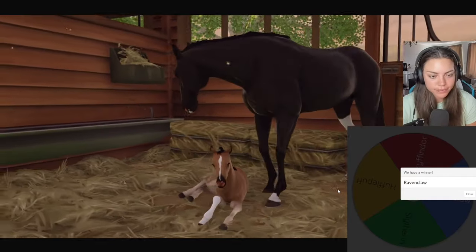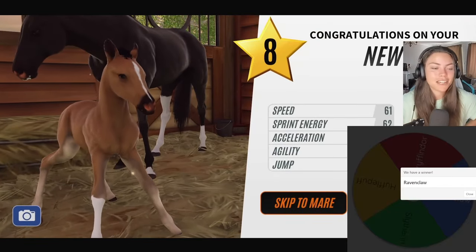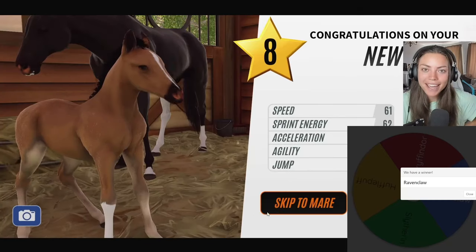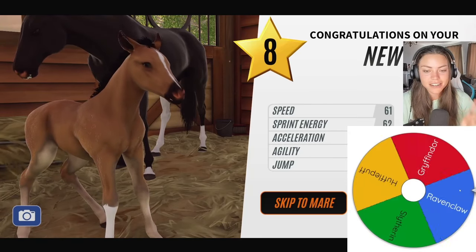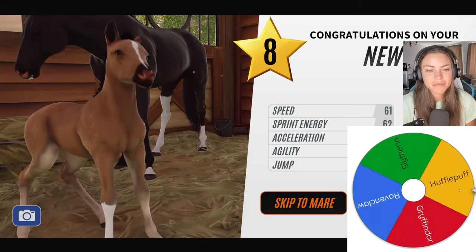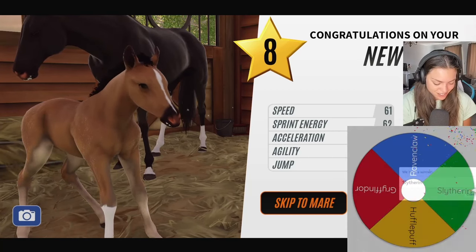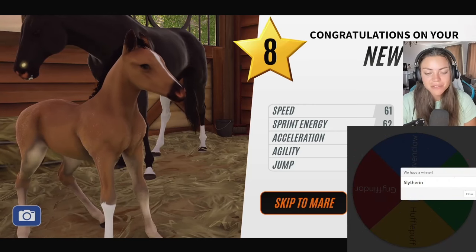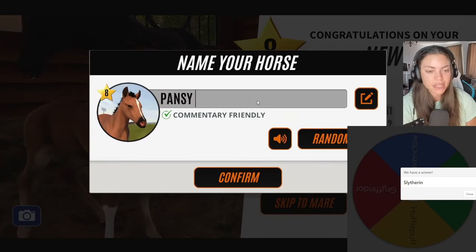Oh cute — she's quite nice. I like that color: kind of a beige bay. Let's go to the sorting hat. Oh — we've got Slytherin! We've managed to get every single house so far, this is ridiculous. What would you guys name this one? Let's call her Pansy — she's the one that hangs around with Draco, isn't she.